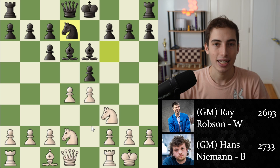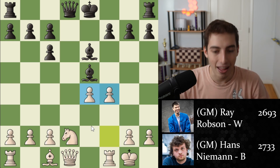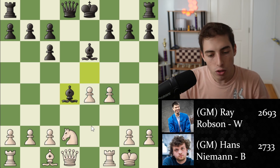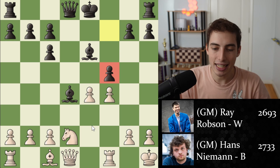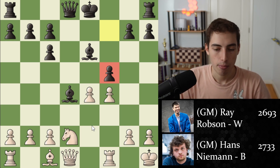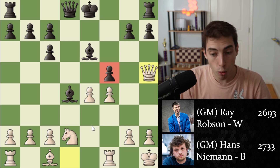The game continues with knight to d7. We have a trade in the center, a trade of knights as well, and then f4 — white is expanding. And I think the instructive value of the game really begins right here, because Hans Niemann plays f5, which is a really weird move. The engines don't dislike this move, but from a human perspective it's very, very strange.